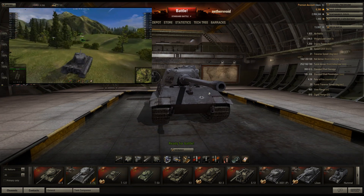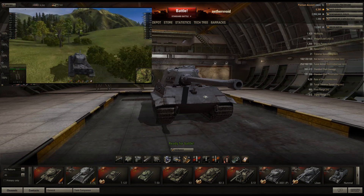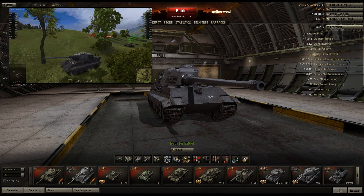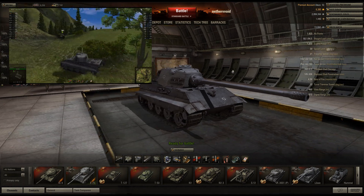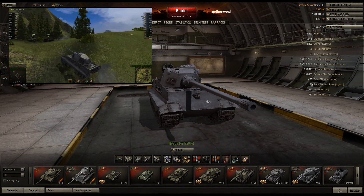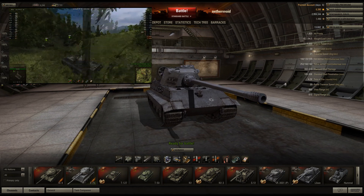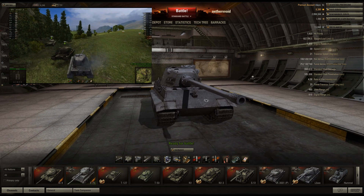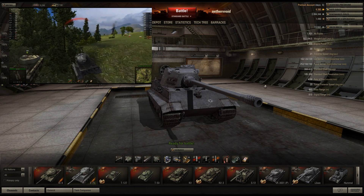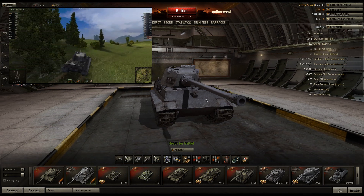If someone shoots you head on, you're probably going to bounce off this front glacis. If you're angled, even the BL-10 will have a hard time penetrating your front glacis. Turret armor is 252 — that's awesome, same thing as the IS-4. Turret up against somebody, they're going to have a hard time hitting you. 160s on the sides are also great, especially since the ammo rack is in the back. The 20 traverse speed on the turret is pretty good, and with a 41 traverse speed combined, it's not too bad. 460 view range — that's a really good view range for a turret.